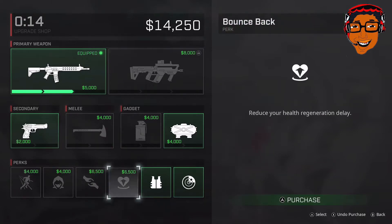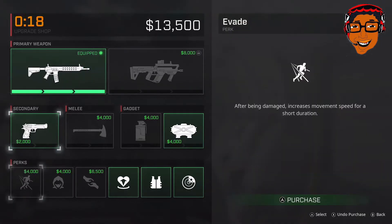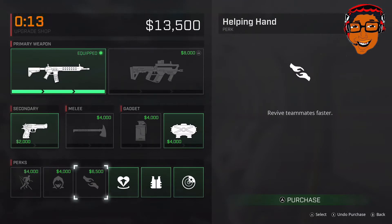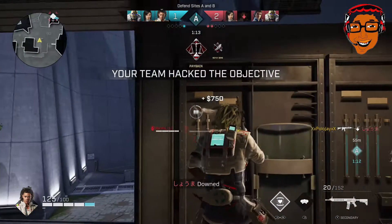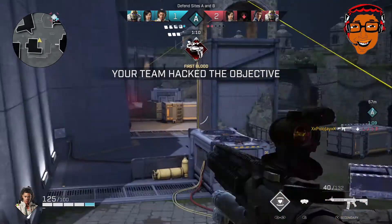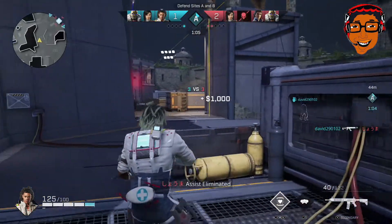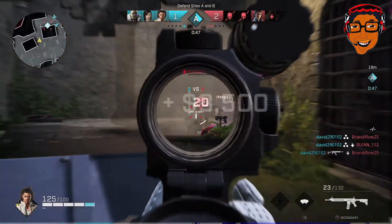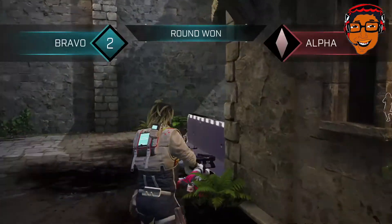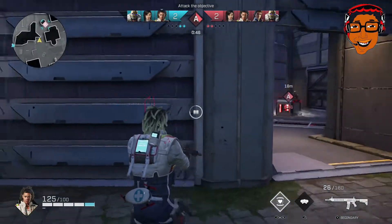If you're good at aiming, you'll be good with Saint. Being a support character, let's look at his different perks. The final perk — the most expensive one on the far right — is Tracker Rounds. When you hit somebody, they show up red to your whole team, including yourself, so you can pinpoint where they are. Very helpful, because Saint has a long range weapon with a sight, so even when enemies try to run, your teammates stay aware.